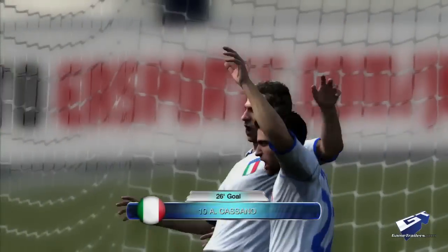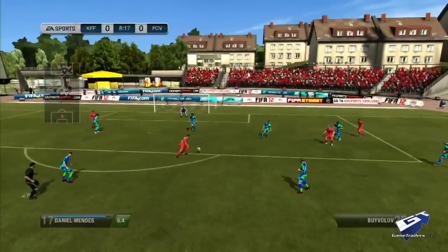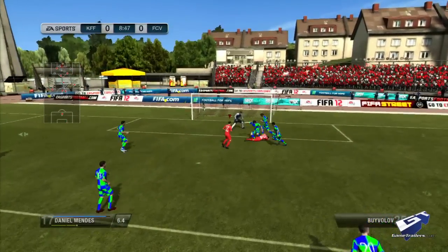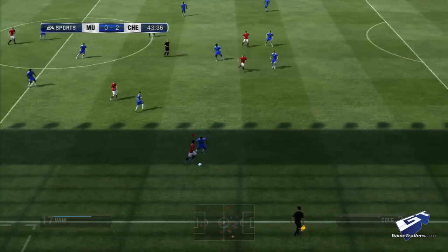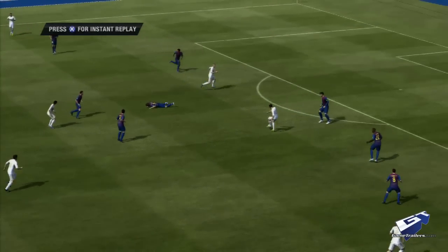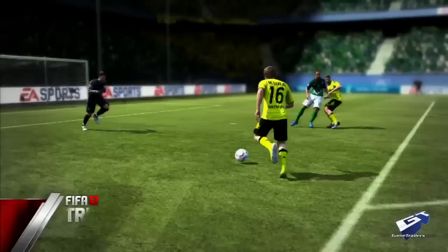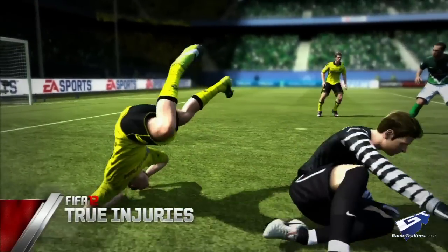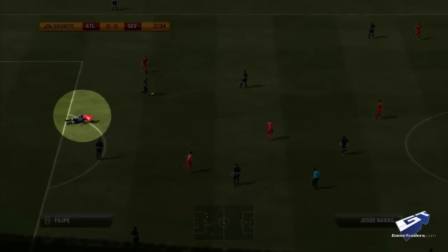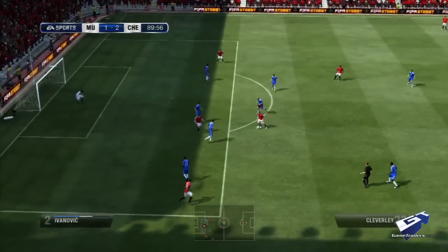Most sports games adhere to the 'if it ain't broke, don't fix it' aesthetic, but once you play FIFA 12, you'll realize that things that didn't seem broken before actually were. Sporting a new player impact engine, the on-pitch action comes to life with a new level of physicality and realism that fans simply haven't seen before. The weight and feel of both the ball and the players has been significantly improved, as factors like trajectory, momentum, and force all affect the plays as they unfold. As a result, midfield collisions and fights for possession produce mostly believable outcomes. Awkward player reactions occur occasionally, and the refs blow some calls, but otherwise it's perilously close to perfection.